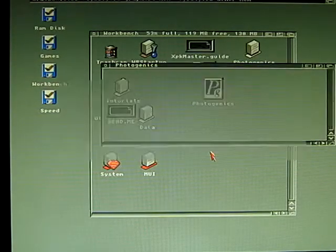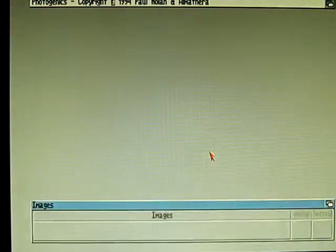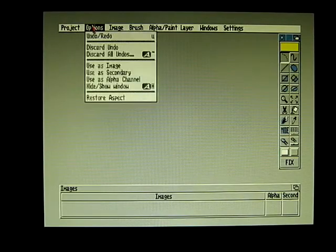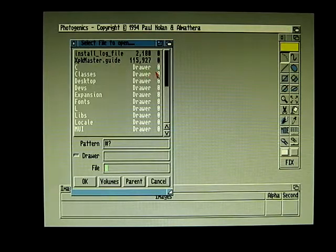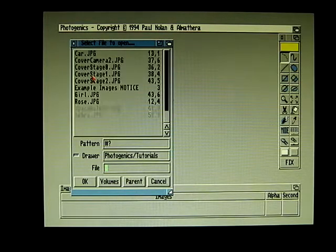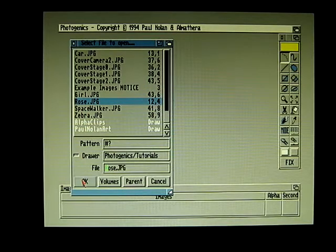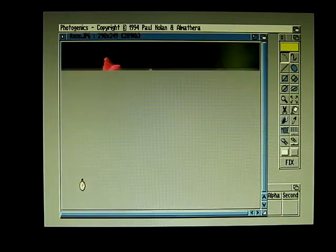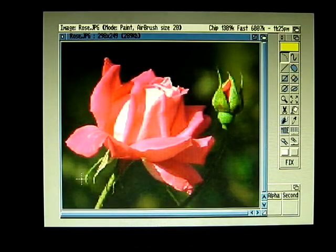I did not register it. There it goes — Photogenics is running. Let's open a picture. Let's say a rose. Looks like I don't see any errors with those JPEGs. It tells me I've got 1.3 meg chip RAM free and 6 meg fast RAM free out of eight.